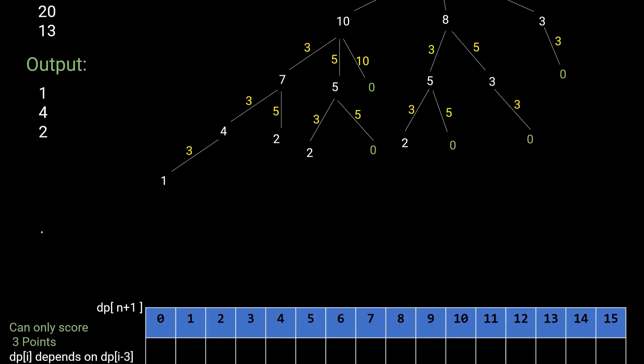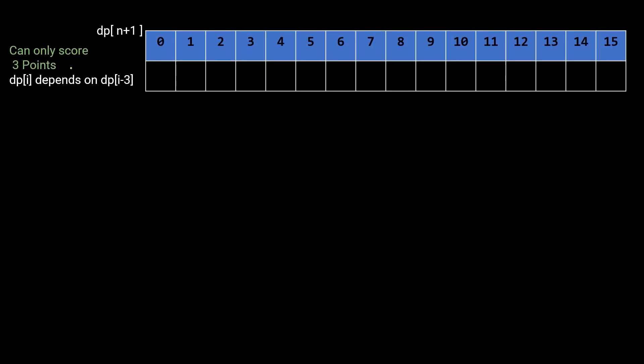Now let's understand this with the help of a table. First, let's consider only scoring 3 points at a time. We take a 1D DP array of size N+1 — no 2D array is required. The number of ways to reach any index i depends on the number of ways to reach i minus the scoring value. In this case, dp[i] depends on dp[i-3].